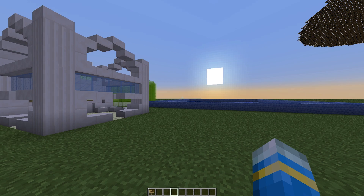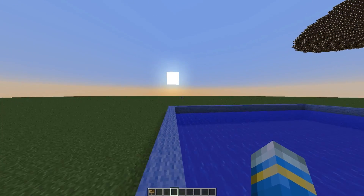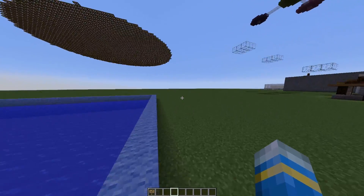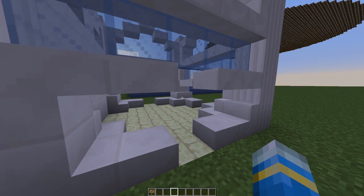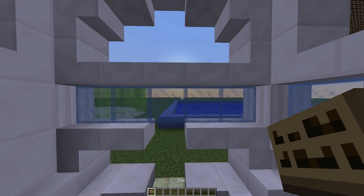Welcome to another plugin tutorial, and today it's on Snake. This is a fantastic minigame where you run around with sheep following behind you and try to make your trail longer by running over slimes. You have to avoid any walls, other players, or their sheep. You've probably played this before, but now you can play it on your own server with this awesome free plugin.